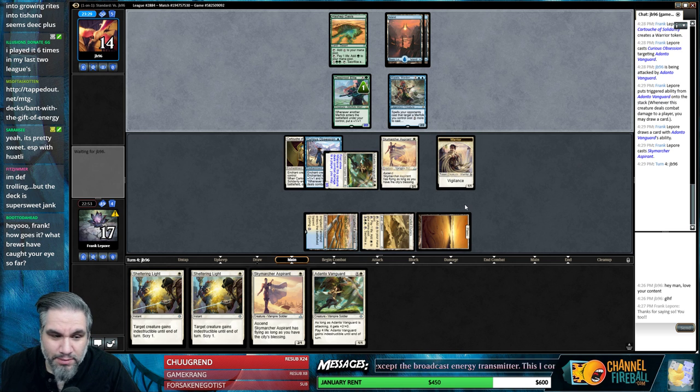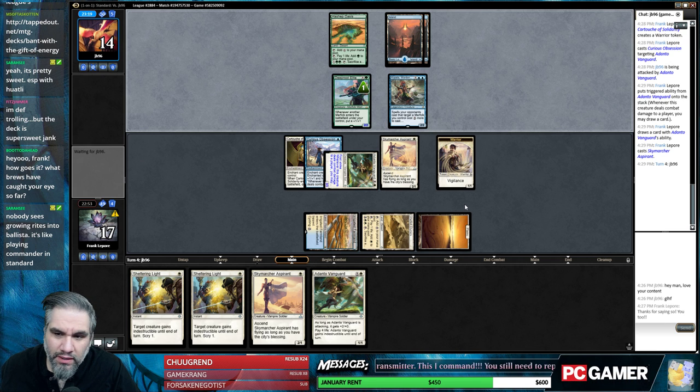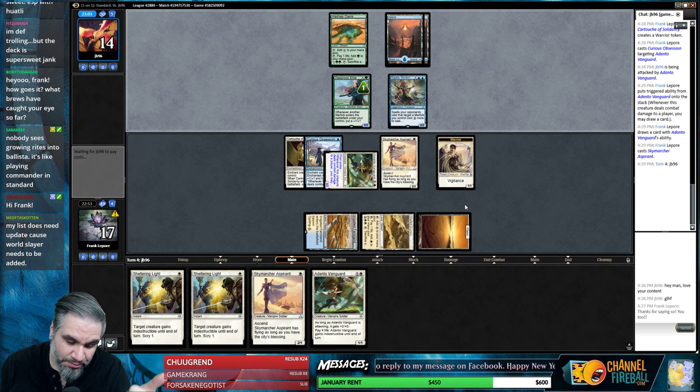Next turn if we hit a land we can definitely get the City's Blessing, which is nice. I haven't seen many brews that have caught my eye unfortunately - a lot of them look very, very similar. Your deck either has one of three things: Jadelight Ranger, Rekindling Phoenix, or Scarab God. Those are the three decks.